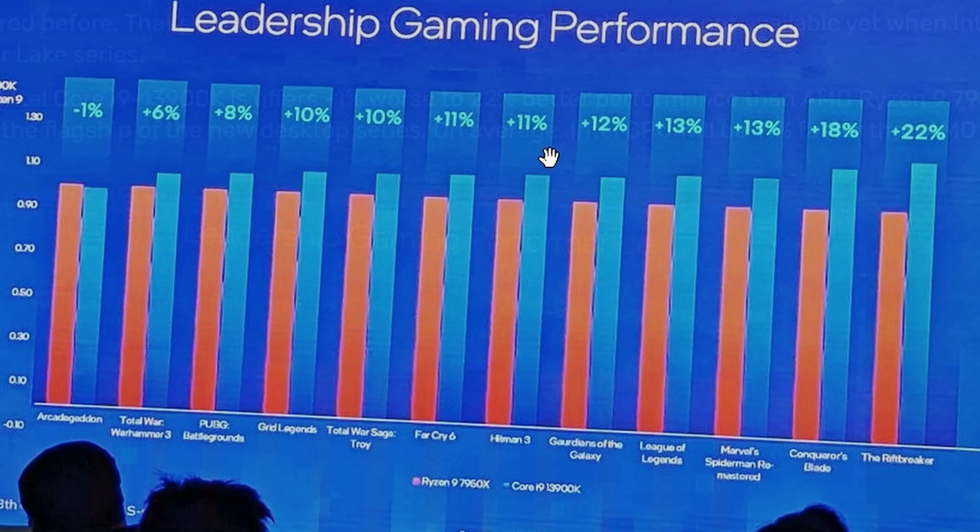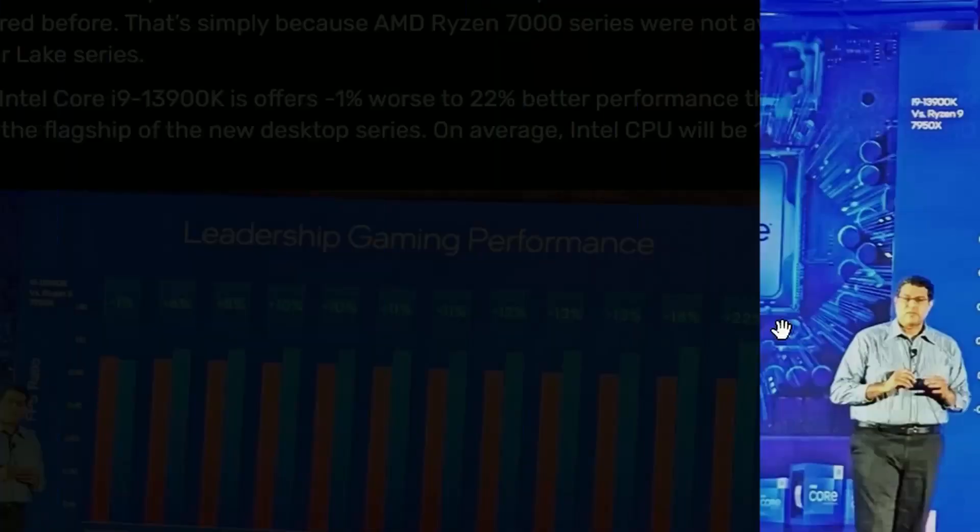Hitman 3 is getting an 11 percent lead, Guardians of the Galaxy getting 12 percent, League of Legends 13 percent, Marvel's Spider-Man Remastered getting 13 percent — I believe they're using DDR5 memory, though they don't mention it here. Conqueror's Blade is getting 18 percent, and Roof Breaker is getting 22 percent, which is a very substantial lead.